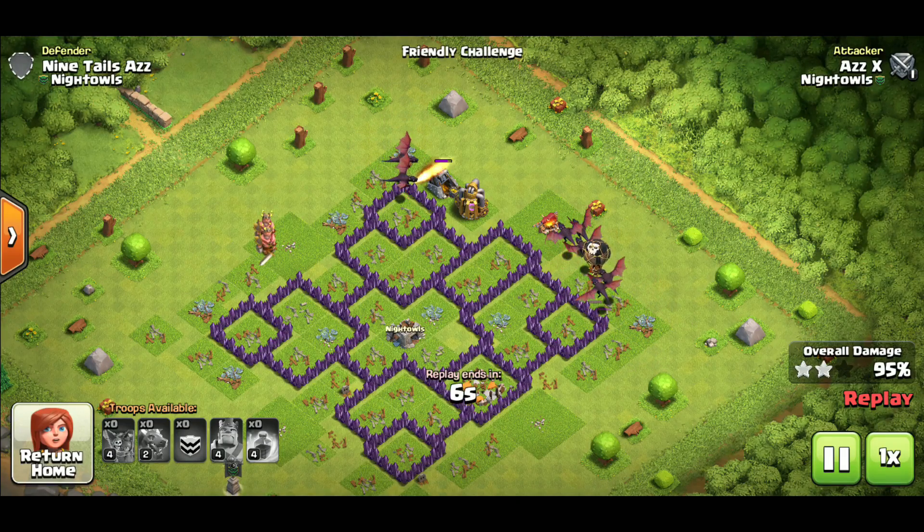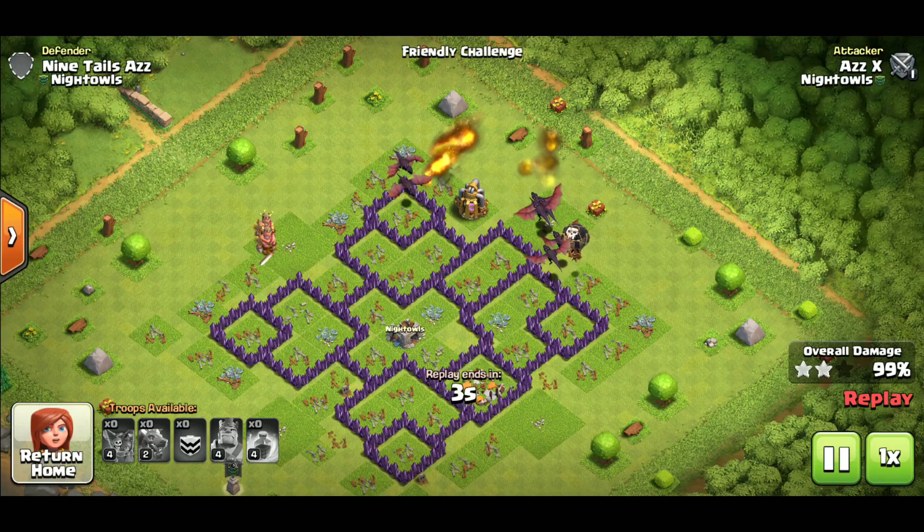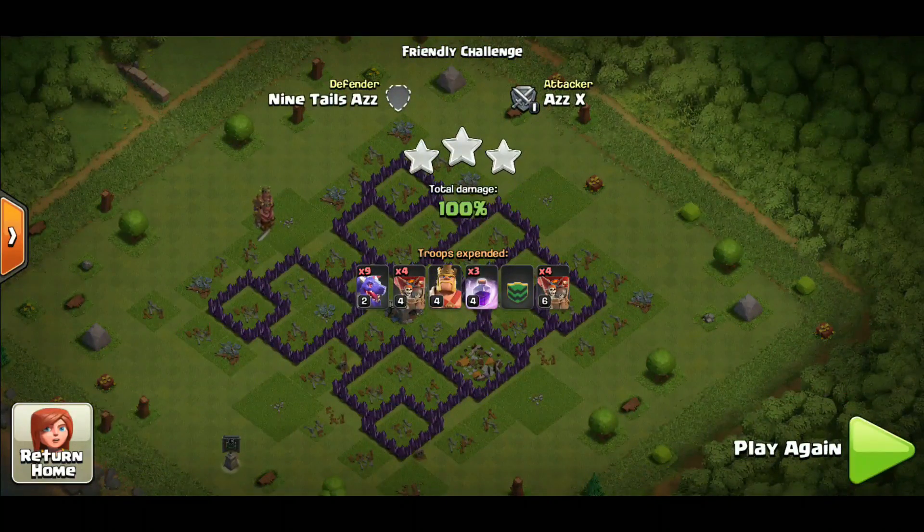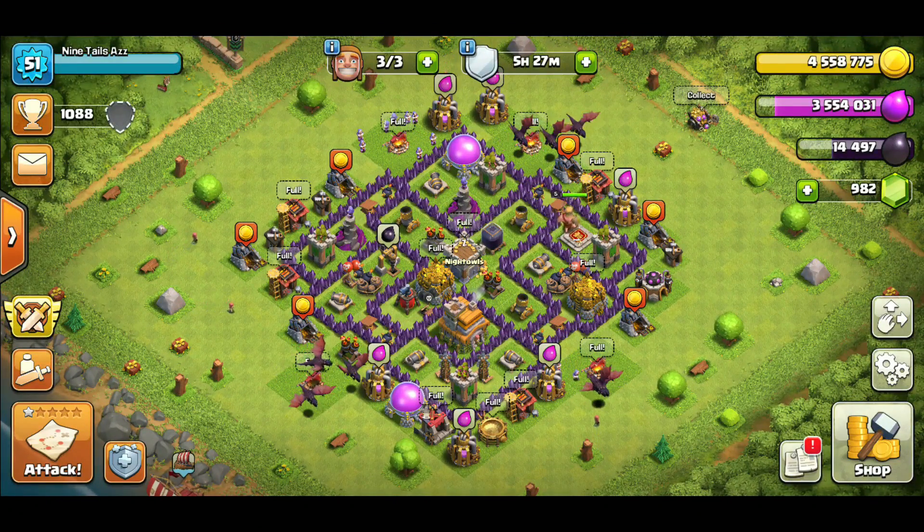Mass dragons is the only attack at town hall 7 that has no weakness. With kill squad hogs you might lose all your kill squad and your hogs could die from a double giant bomb — it's not likely, but it could happen. With mass dragons, no CC can stop it, no placement stops it. If they place the air defense on the outside they're leaving themselves vulnerable to a snipe with the loons. Adjusting mass dragons to any base is super easy, and that's why it takes number one.